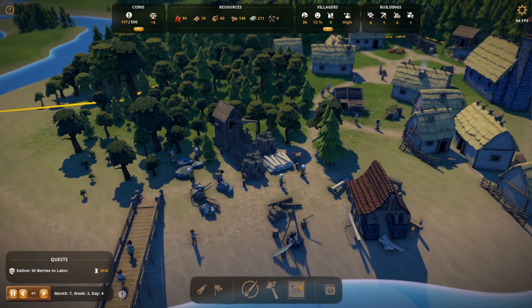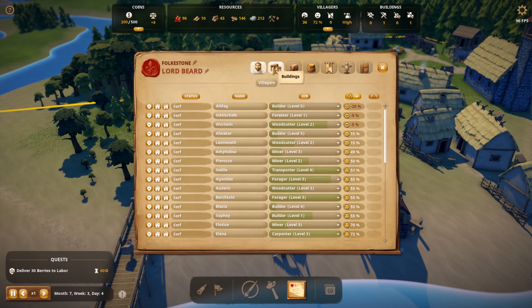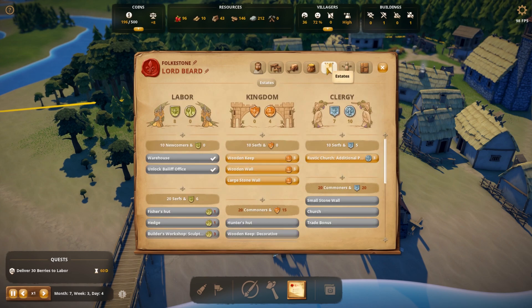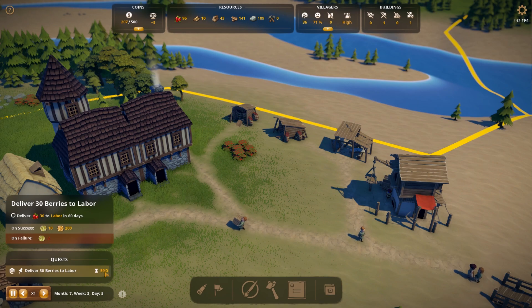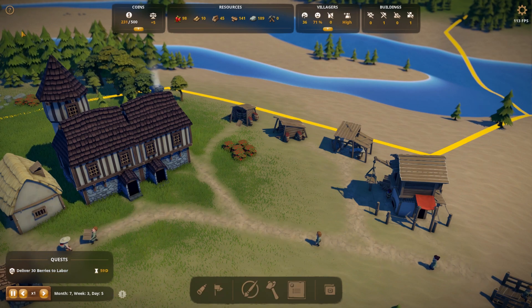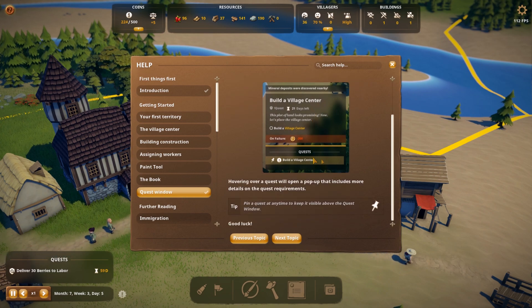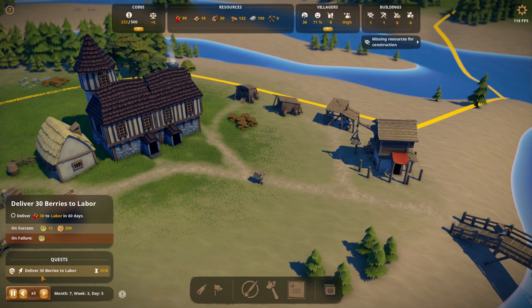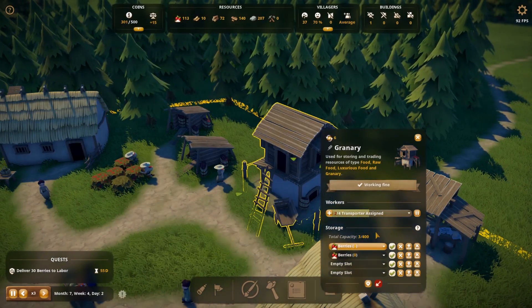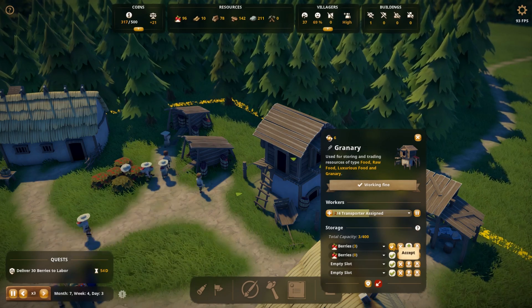I've got tons of berries so why aren't they being delivered? Okay — we get coins from doing the quests, and the bailiff quest is going to help as well. Normally you just click the quest with a little tick to get that done. I'm not going to put you guys through any more of me bodging this up — we're going to cut and save the embarrassment. We'll bring you back when I've seriously worked out how to play this game.